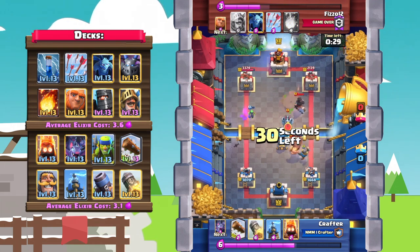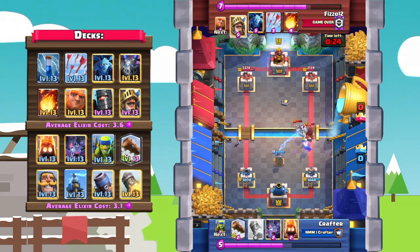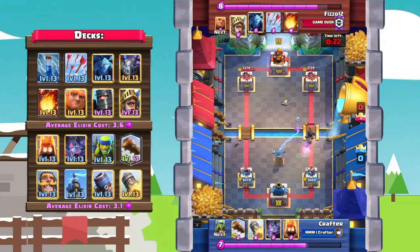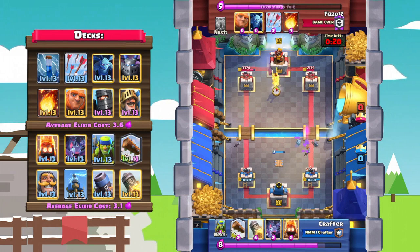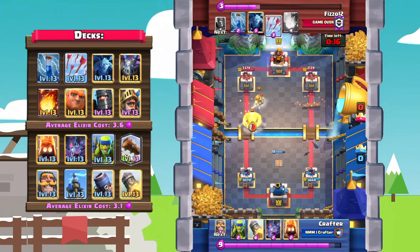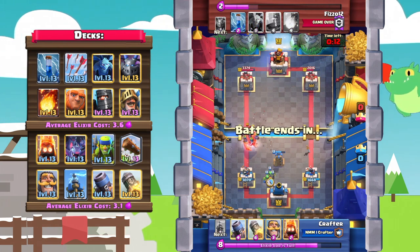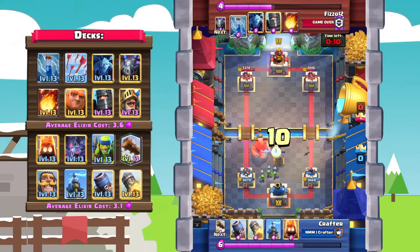He goes with a dark prince to distract the mortar and a tesla to defend that push — tesla has so much damage and just absolutely shreds pushes. He goes with a prince in the back; Crafter just keeps cycling the log. You want to play it safe, especially when it's not an easy matchup by any means.